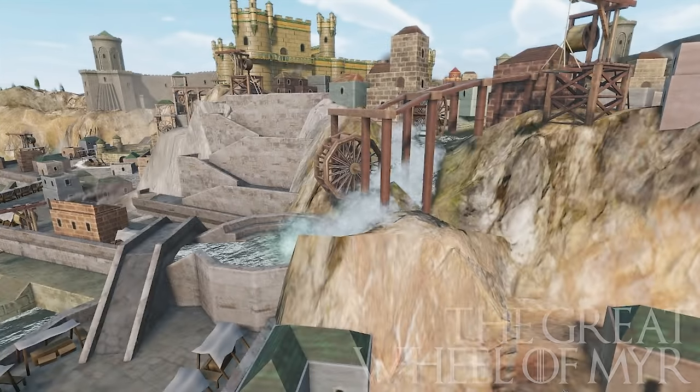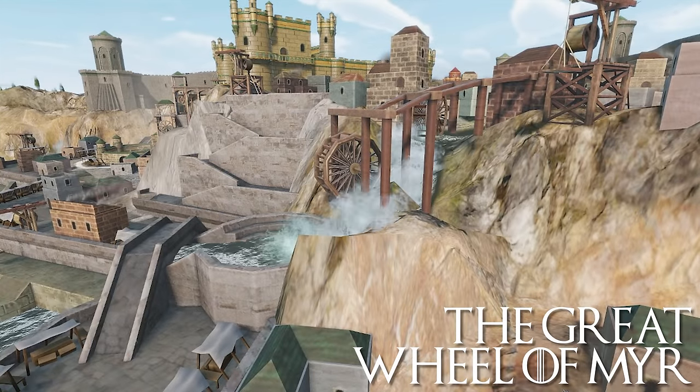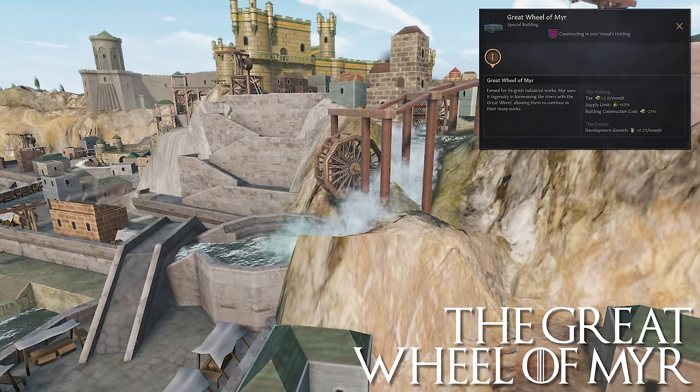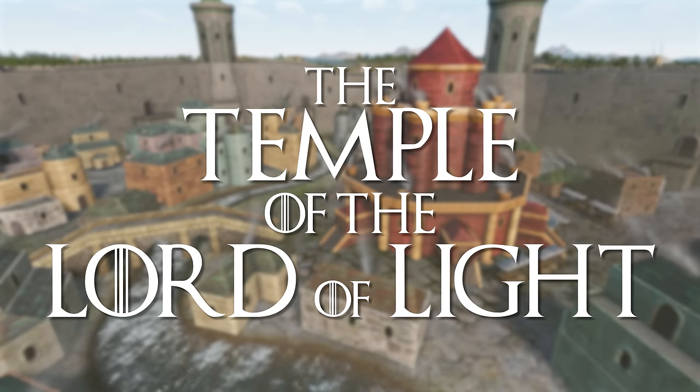The Great Wheel of Mir: ever industrious, Mir uses its ingenuity to harness the power of the river through a great water wheel, whose energy is used to mechanise and automate elements of Mir's many workshops, allowing them to stay at the forefront of technology and production. This special building provides the holding with plus 2 tax per month, plus 50% supply limit, negative 25% building construction cost, and the county with a further plus 0.25 development growth per month. Considering how slow development grows in the mod, this is a welcome boon indeed. A tier — the most A tier so far in Mir.